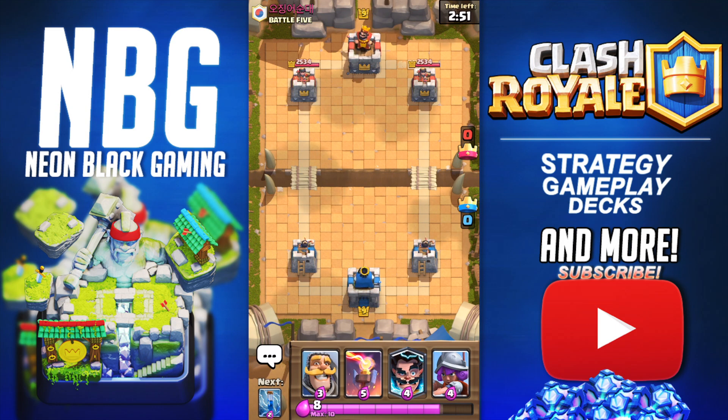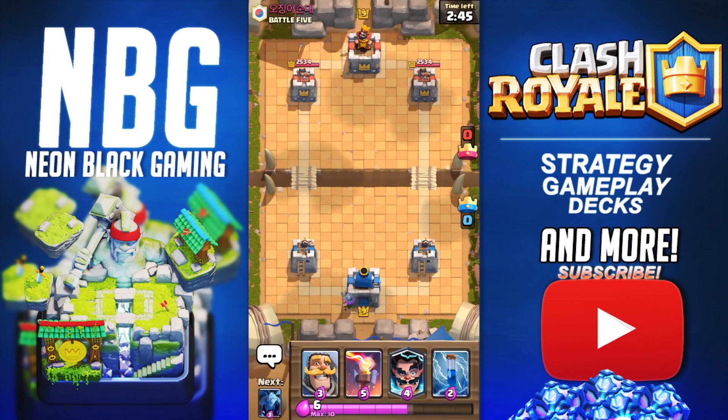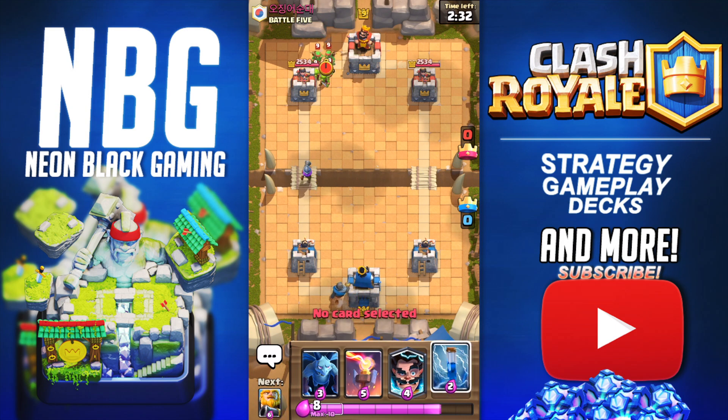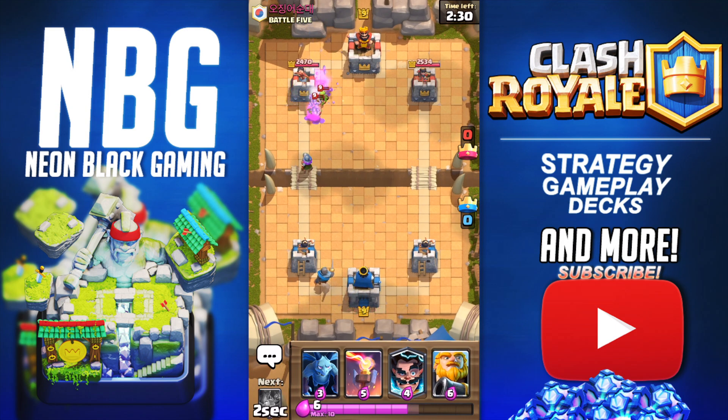We're going against a guy from Clan Battle 5. We're going to start off with the Musketeer in the back in the defensive position. Quick tip: most people deploy their troops on the right side because they are right-handed and use their right finger, so it's closer to the screen. So just deploy your troops on the left side for defense and the right side for attacking if you do not know which side they're going for.